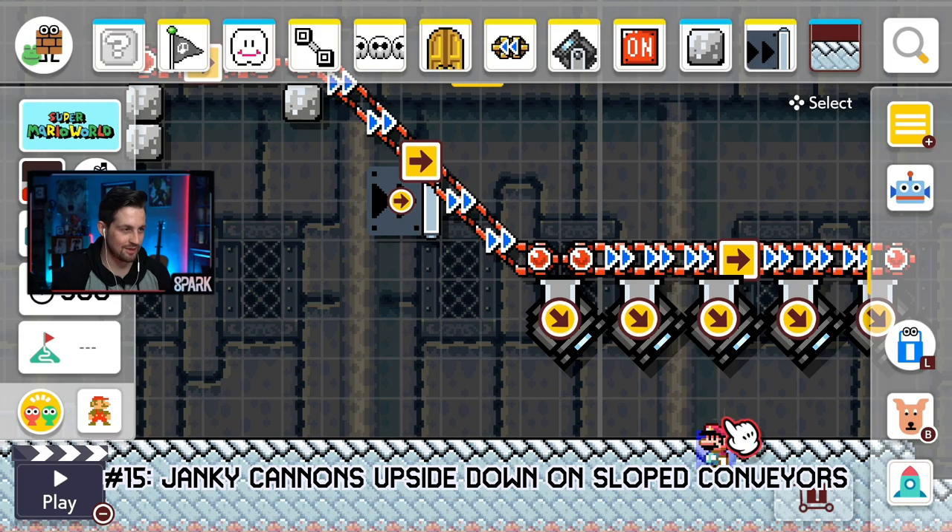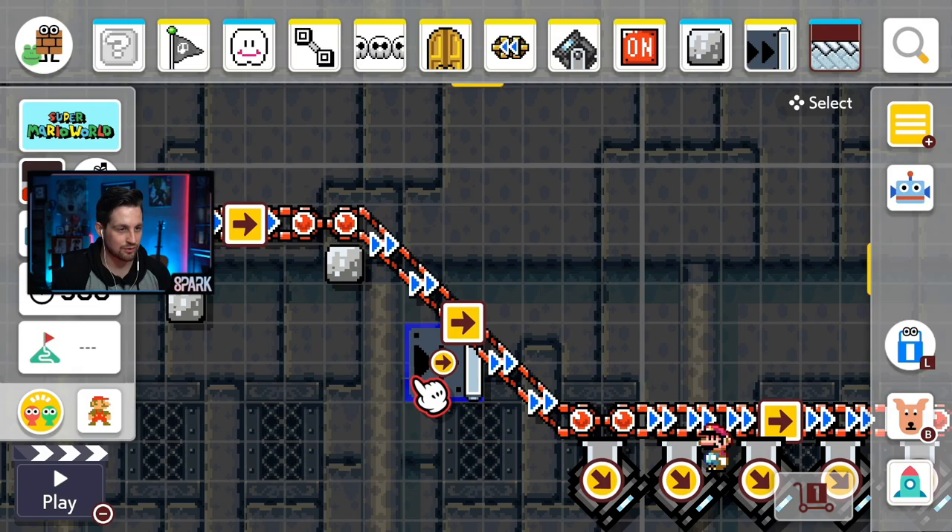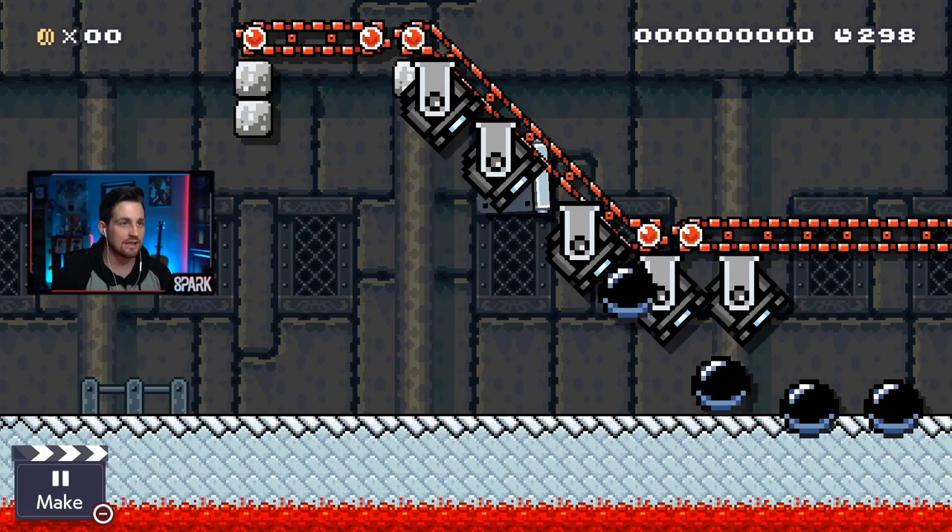Glitch number 15: this has probably been found before, but — cannons upside down on sloped conveyor belts. They will travel through one-ways and blocks and start merging together. Nintendo, you need to fix your game.